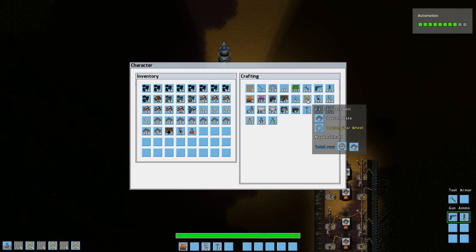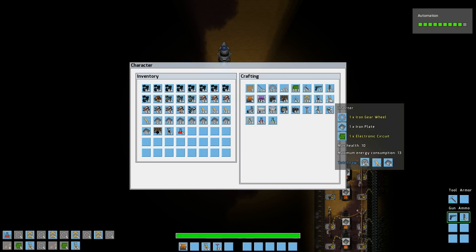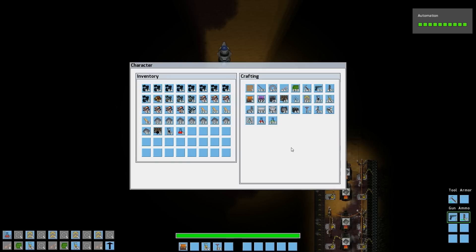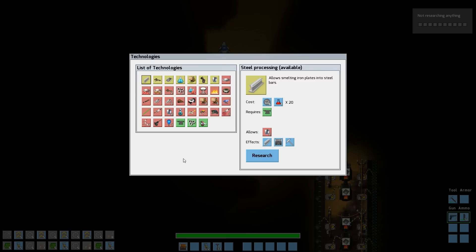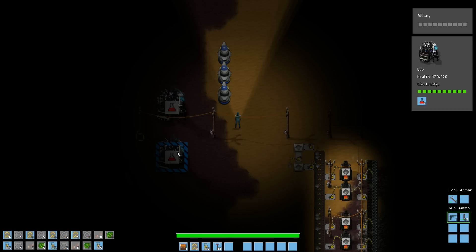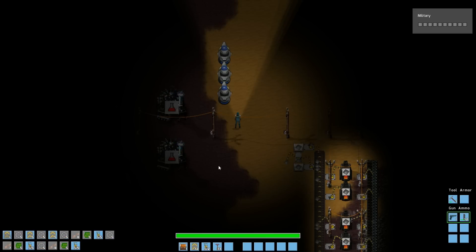Let's make some transport belts here while waiting. Make some inserters while waiting. And I will need to start producing some — research complete. All right, I have the automation now. I think I will go for the military so I can build the machine gun. I will probably have enough reds for that. And actually, let's cancel all these, because now I can build an assembling machine — Assembling Machine was the building's name.